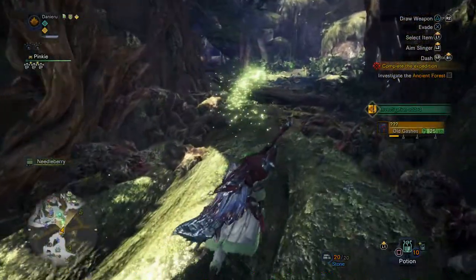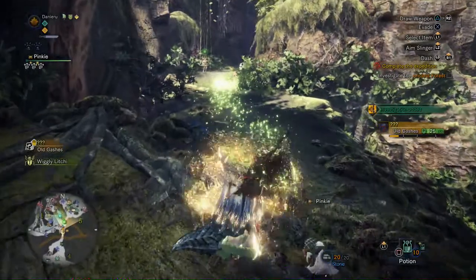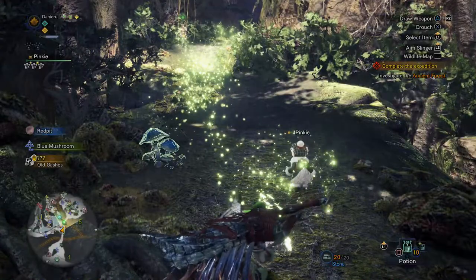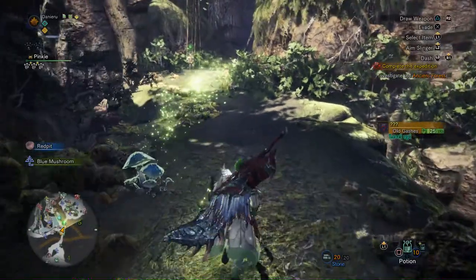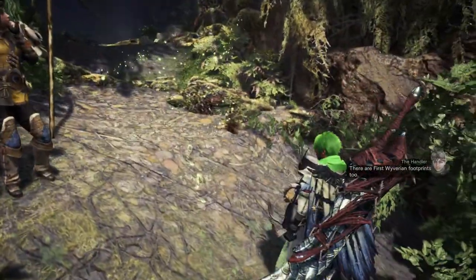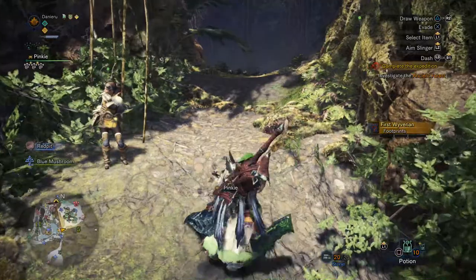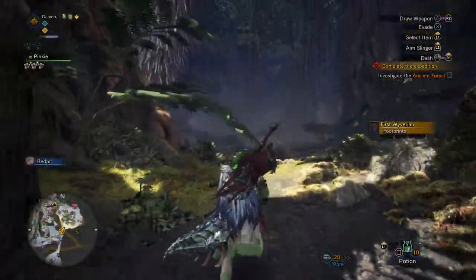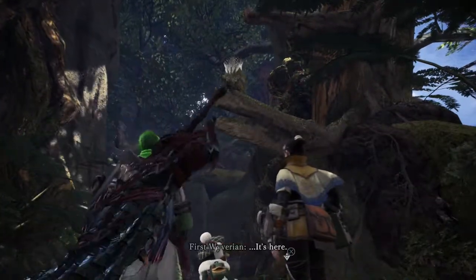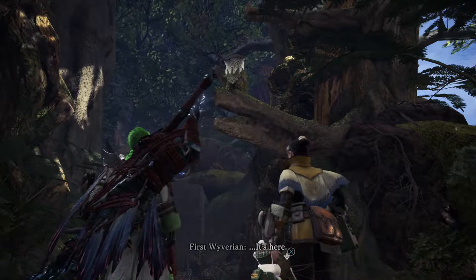We are looking for something — what's it called? Velkhana? My health booster is now upgraded because I did a mission for the smithy woman. I think it was a Rathian and a Pink Rathian I had to fight. After I did that I got an upgraded health booster, which is basically a health booster that lasts about half a minute longer and has a wider range, which I really like.